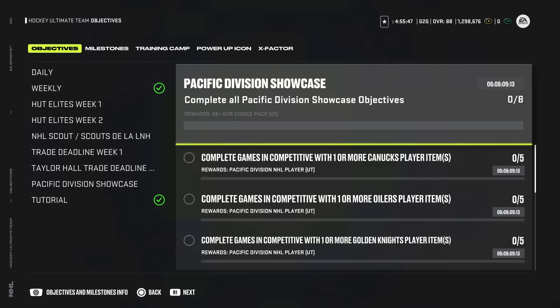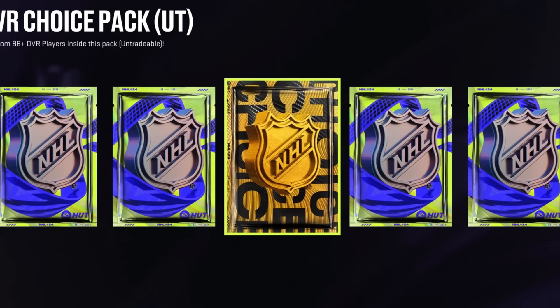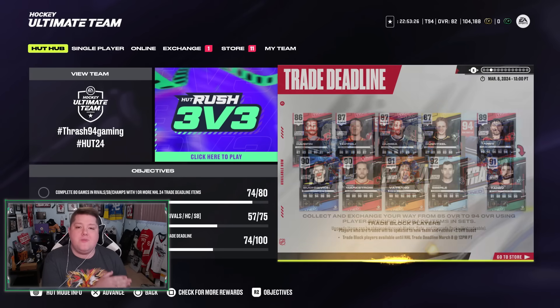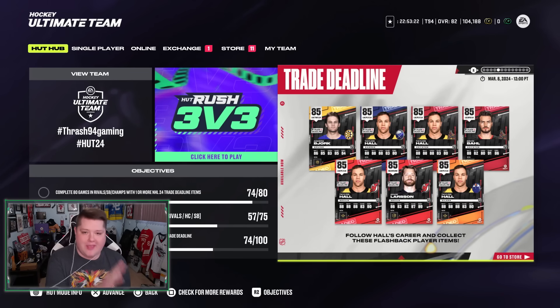The reward for all of this - and it should take you legitimately 20 minutes max - is an 86 overall choice pack. This pack can contain any 86 overall player or better available right now. I've seen people pulling MSPs, Team of the Week cards, Shred Deadline cards. Every single card imaginable has been pulled. Last night, multiple people got Gretzky and posted it in my Discord. I've seen people getting multiple MSPs in a single pack. These packs are absolutely nuts.